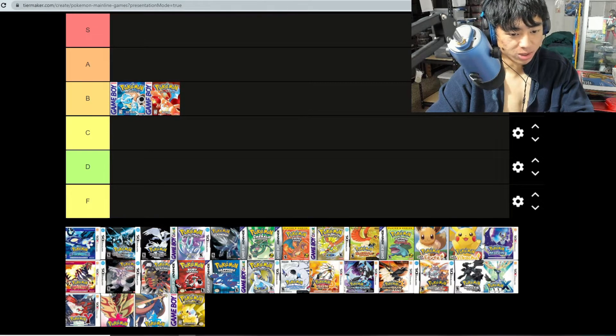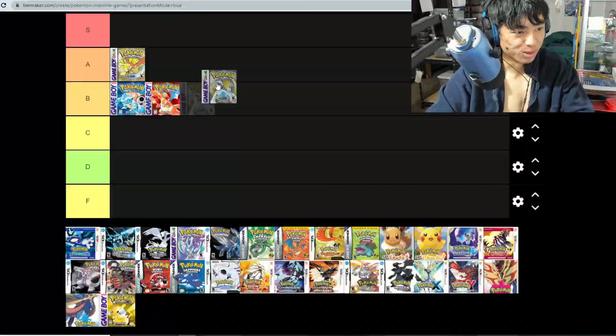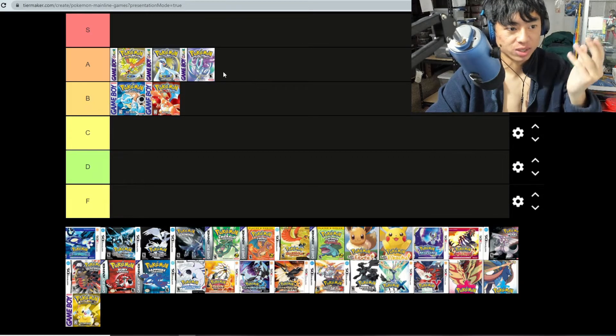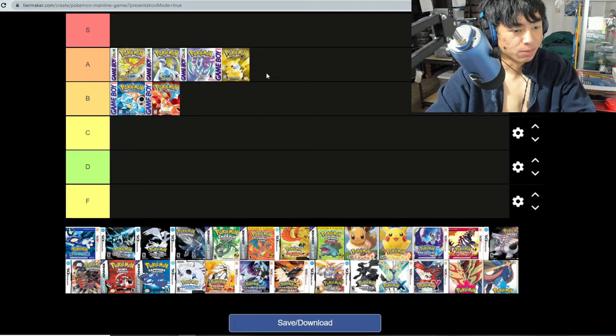Silver and Gold — the OG ones — I'm going to put these at A tier. Silver and Gold are great games. Not only are they nostalgic, but they also added in the Kanto region as well, so that's two regions in one game. Crystal — I didn't find much difference between Crystal, Silver, and Gold besides getting Suicune a bit early, so I'll leave Crystal at A tier.